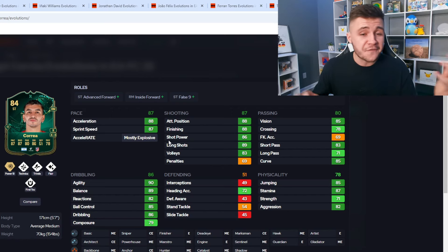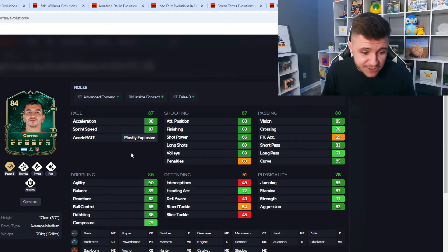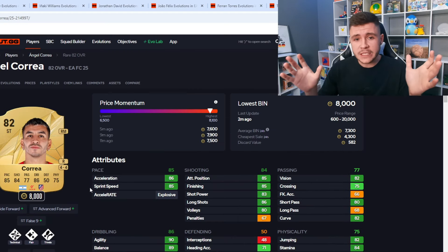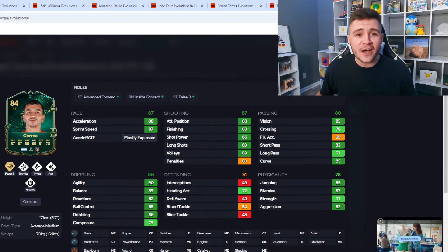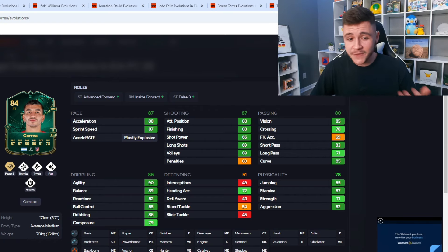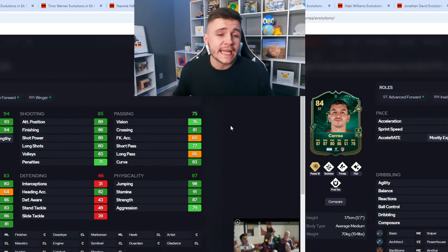Not only is he going to bag you a lot of goals, but the chance creation with the card is going to be very effective as well. The physical side isn't half bad — 87 pace with the mostly explosive acceleration type, 78 physicality, 71 strength, and 82 aggression for someone who's 5 foot 7. As of recording, Correa is going on the market for 8,000 coins — the most expensive player on the list so far — but for 8,000 coins to get an 84-rated Correa with those play styles, player roles, and stats is a huge W.